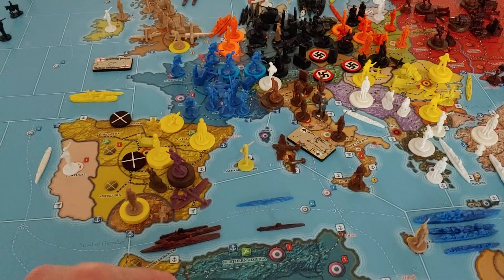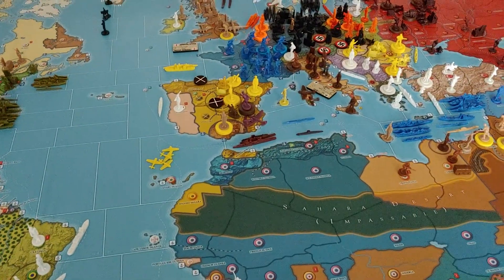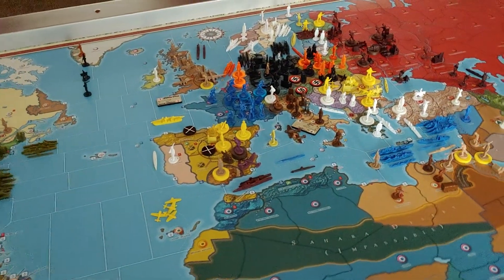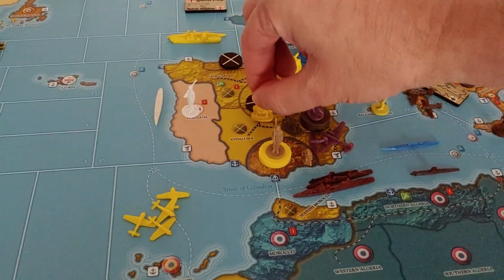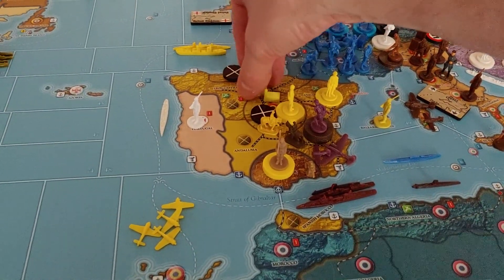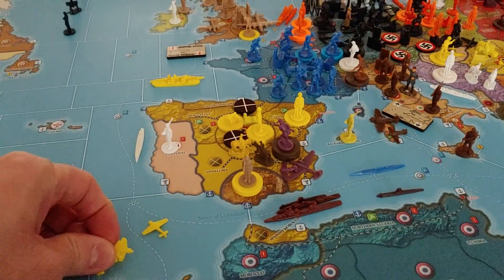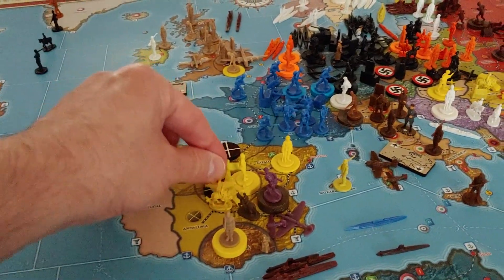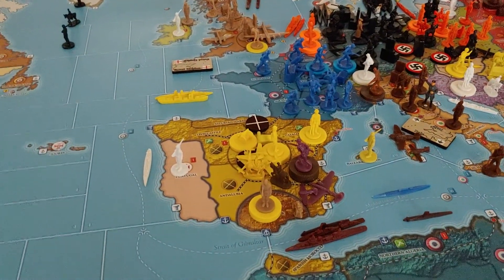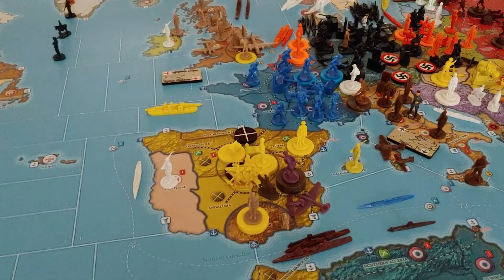The fighters move back on non-combat. That's it for combat. For Spain non-combat: the cavalry in Navarre and three artillery pieces in Navarre come down one space to Madrid. All four fighters - three that went two spaces and one that went one space - also return to Madrid. In Madrid right now we have four infantry, a cavalry, three artillery, and four fighters.